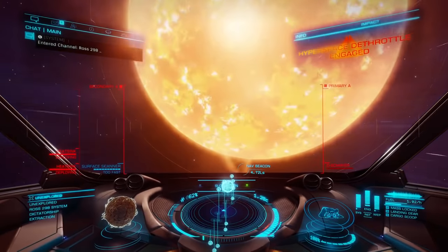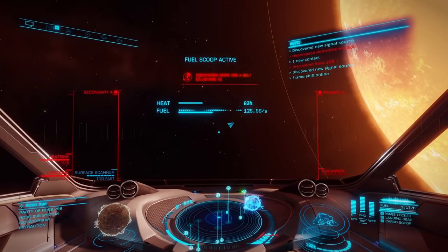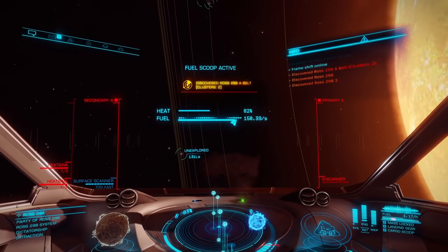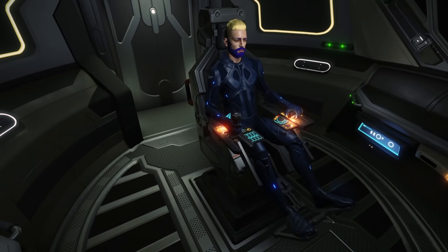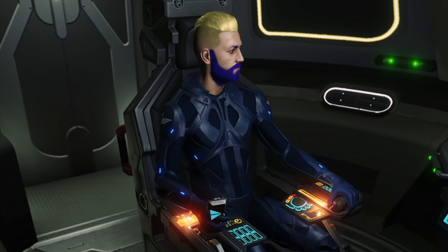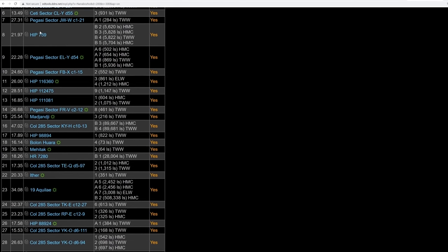We have just arrived in Ross 298, which is our third system in the list. Now I'm going to talk about two extremely important things in Elite Dangerous. First: never fly without a rebuy — make sure you have enough to buy your ship again if you die. Second: if you ever decide to head out into the black away from the bubble, most definitely take a fuel scoop with you. I'm using a fuel scoop to fill up my gas tank right now. If you break either of those two rules, you are setting yourself up for possible disaster. Let's jump to the point where I have scanned all 30 of these systems — some have multiple planets.